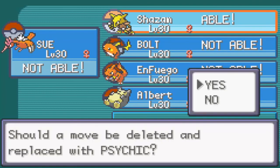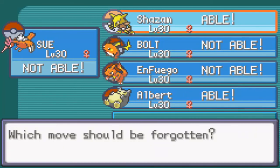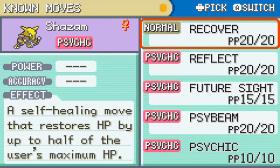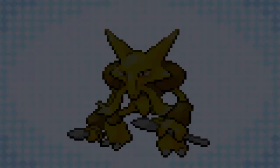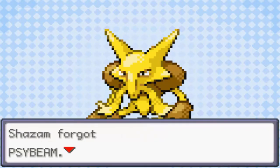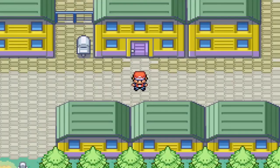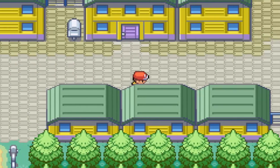Shazam learns Psychic. Look at Snorlax — look at the symbol. I got a female Snorlax! You literally only have a 15% chance of finding a female Snorlax, and I found one. I'm not even trying to do this — I swear, this is the first time I recorded my Snorlax battle. This is ridiculous. I'm going to get rid of Psybeam — don't want to have too many Psychic-type moves. I already got Future Sight for really strong Pokemon. I can't believe it — a 15% chance of finding a female Snorlax!